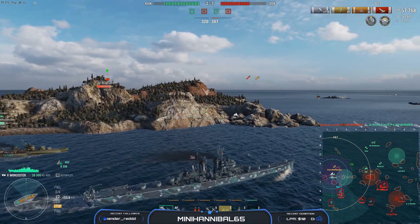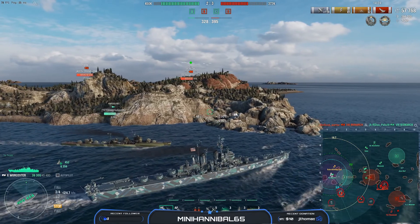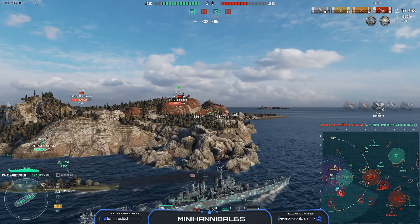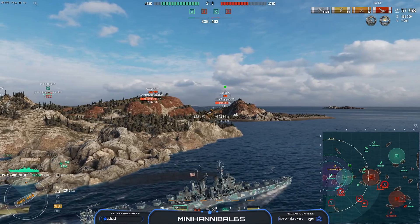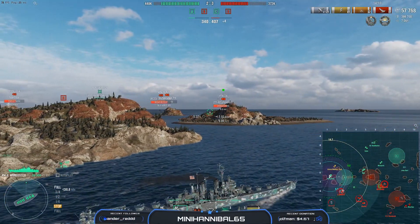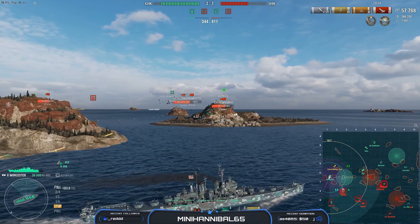Especially now Bismarck's gone, which means we're really hurting. Still, we're going to peek around the edge — we've got a Harugumo with us so that makes me more confident because I have a smoke if I need it. We're going to peek around this island and try to advance up to that F2 island to get ourselves in a stronger spot. Don't really have good shots on the Venezia right now because of that island, but we'll speed up, get around, and go to work as soon as we're clear.